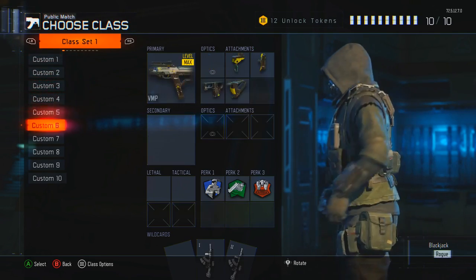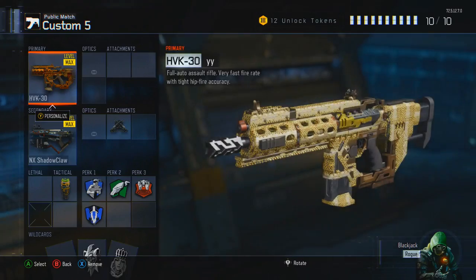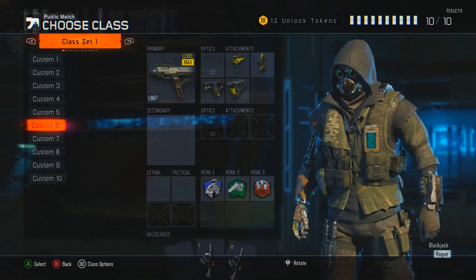I do not have the diamond camo on my assault rifles — I have the diamond camos on my SMGs only. As you can see on my HBK, I only have some of the camos unlocked, but I still have the diamond camo which I transferred from my SMGs. You can see I have the diamond VMP right now.